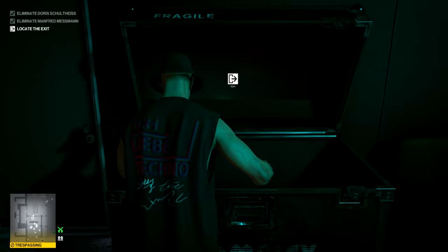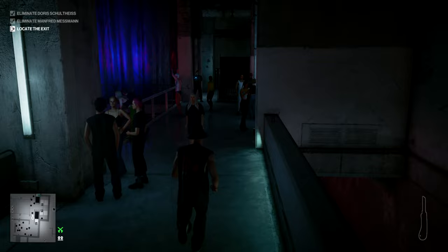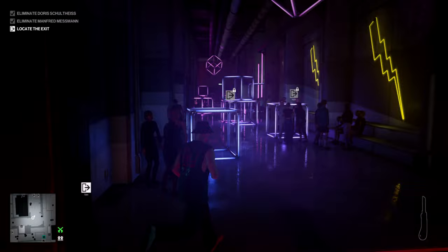Hide that body — pretty sure no one comes back here unless you prompt them to anyway, so you probably didn't need to, but it is hidden. Then just make sure you pick your moment to run back into the public area. You ideally want to do it when the waiter is looking away, because although you very quickly get back into the public area, which isn't trespassing, you don't want to be momentarily spotted, which would lose you your silent assassin rating.